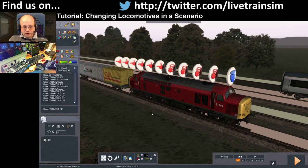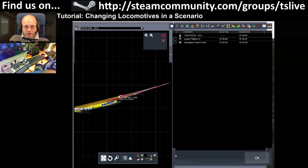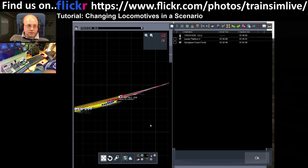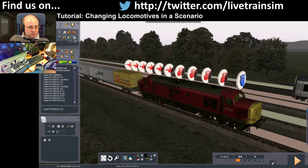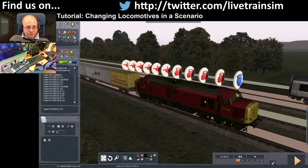So if the train you're swapping to is a different type with a different power rating, you might find the scenario does or doesn't work. Be careful — check in here and see if you've got an error icon with a big red cross, which may indicate the timings mean the AI no longer works properly. You might need to tweak some of the other AI service timings. Just be careful whenever you change your loco. You could put a steam loco in there if you wanted to and the editor would be quite happy for you to do that.